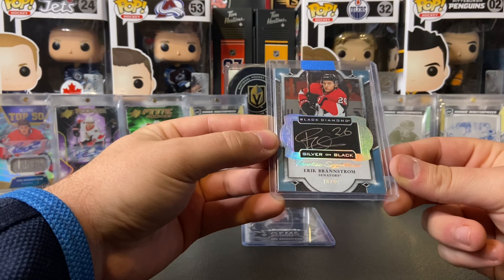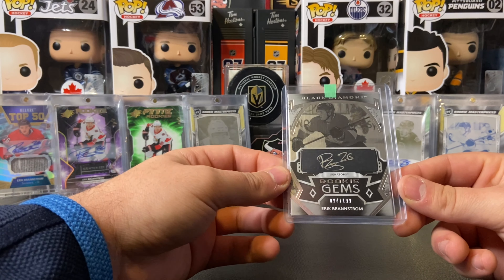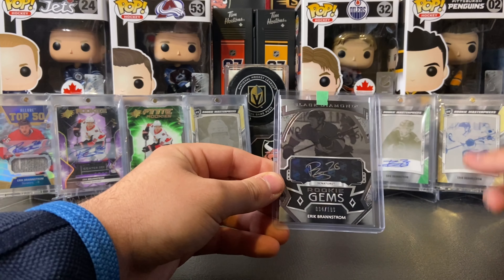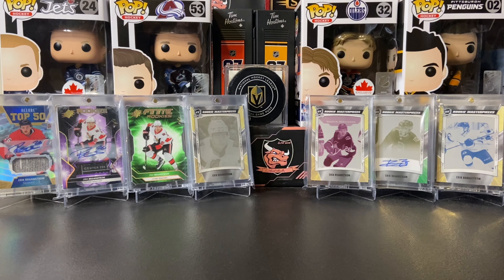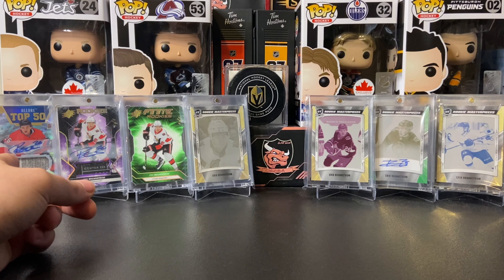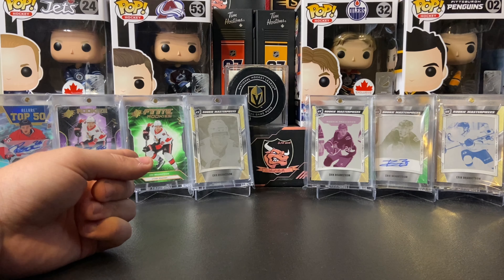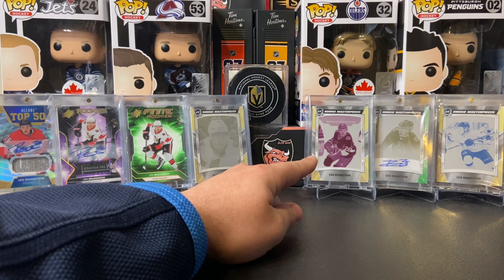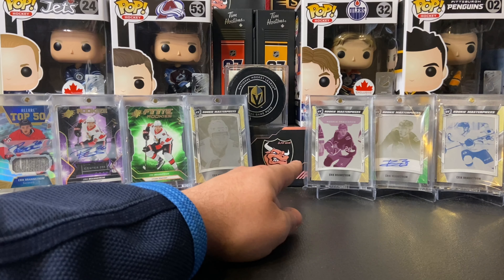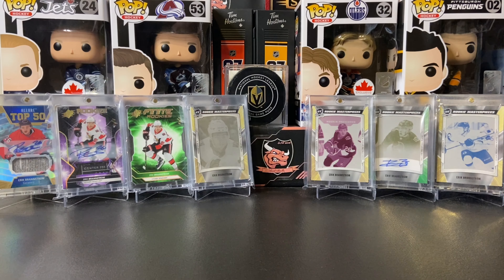We got the Black Diamond silver-on-black rookie signatures numbered to 99 — a cool card to get. And the rookie gems here is actually the cup one-of-one printing plate of the Black Diamond rookie gems. Before we go further, let me point out the one-of-ones: the one-of-one top 50 tag auto from Allure, the SPX rookie purple one-of-one patch auto, a one-of-one green SPX finite rookies, the cup one-of-one printing plate of the SPX shadow box, the cup one-of-one printing plate of Trilogy Rookies Tier One, and the cup one-of-one printing plate of the Premier RPA.